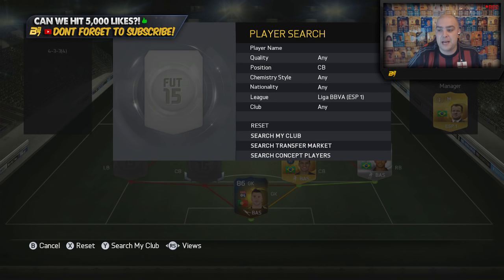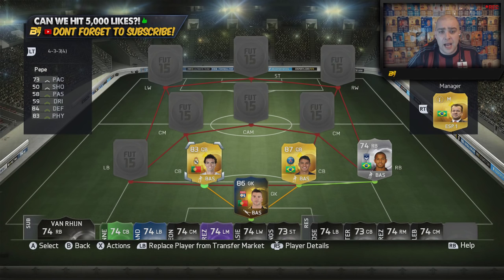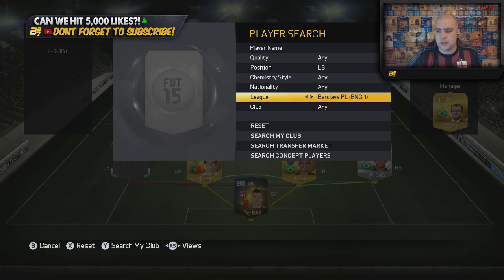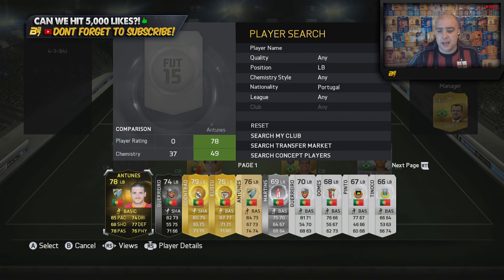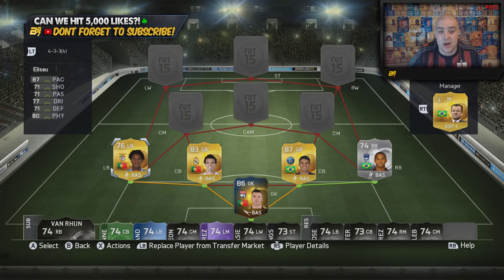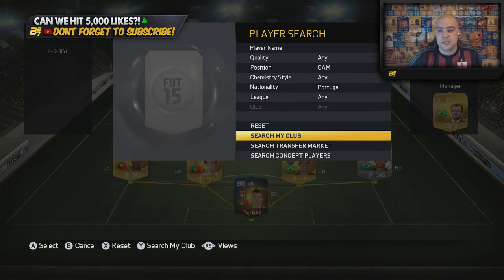Moving over to La Liga, there are some cheap centre-backs and we go with Pepe, who is the cheapest of the lot — 73 pace, 84 defending, 83 physical, a very solid defender. In the left back position we move to Portugal with Elisou. He's got decent pace and decent all-round stats: 87 pace, 71 shooting, 71 passing, 77 dribbling, 71 defending and 80 physical. A very nice player to have in the team.